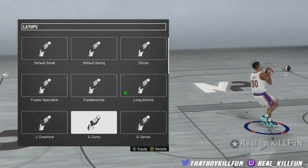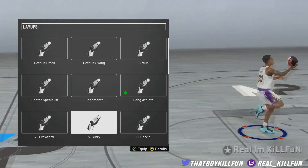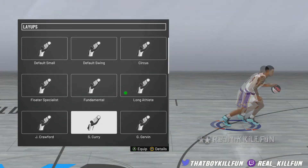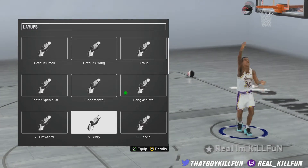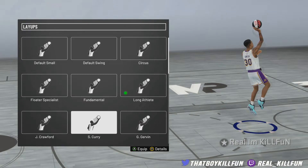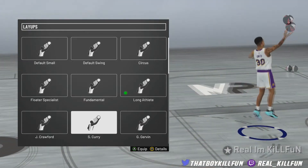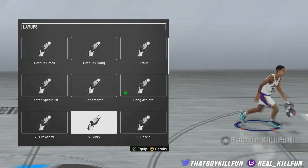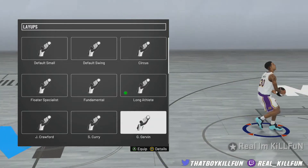Steph Curry — I would say Steph Curry is good, but it's not like how it was the last couple of years. You do miss these layup animations. I have used this layup before and it was awful. You try to do a simple layup, next thing you know you're doing a wraparound behind the back — doing floaters and all this other stuff. I just wouldn't recommend it. The only person that can do this layup package is pretty much Steph Curry.